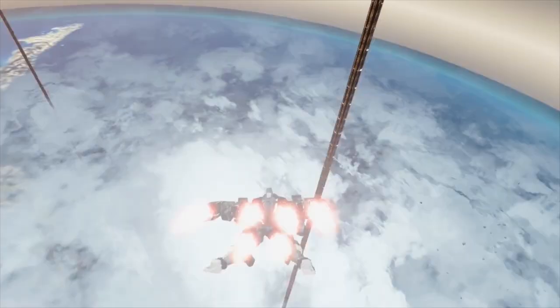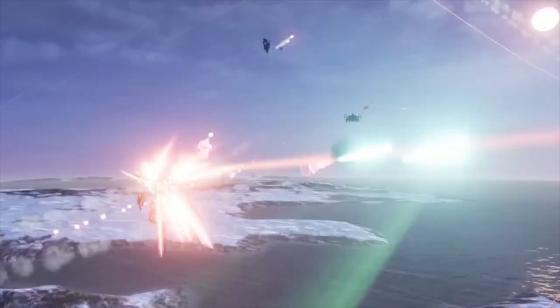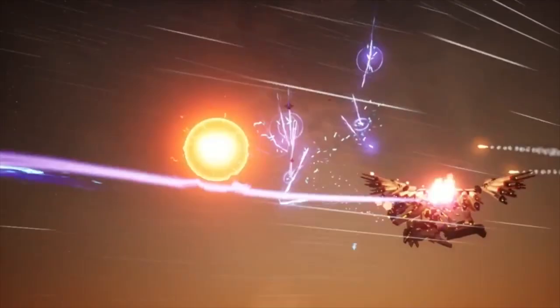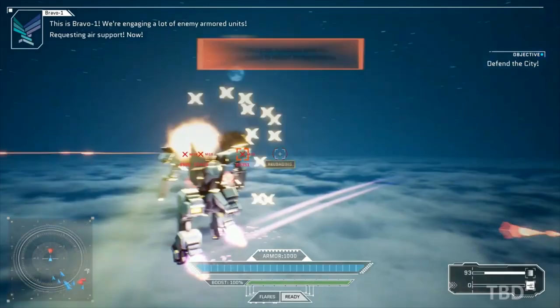Number 9: Project Nimbus. The mechs in this game operate like jets that just happen to be giant robots. They fly at blisteringly fast speeds, have an arsenal of weapons at their disposal, and deal with multiple targets in the air. Although there really isn't much customization, as you progress through the story you will pilot a variety of mechs with different weapons. However, it would be nice if the bad guys didn't look so small, as most of the time they're about the same size as the crosshair — not that Crosshair!